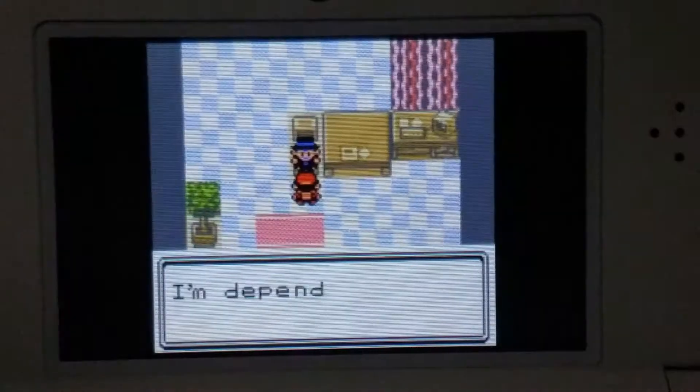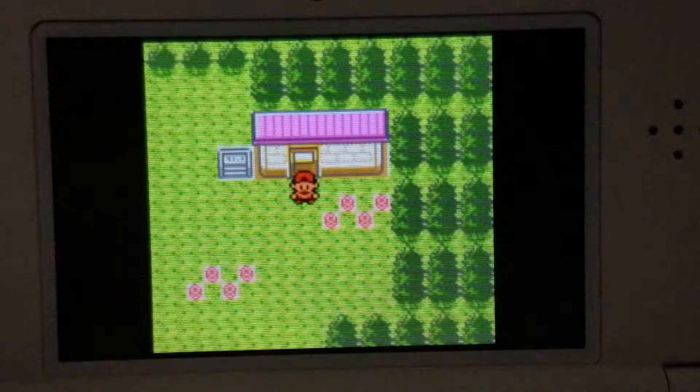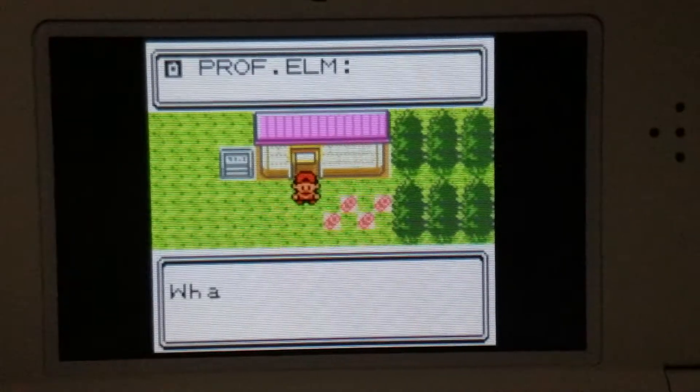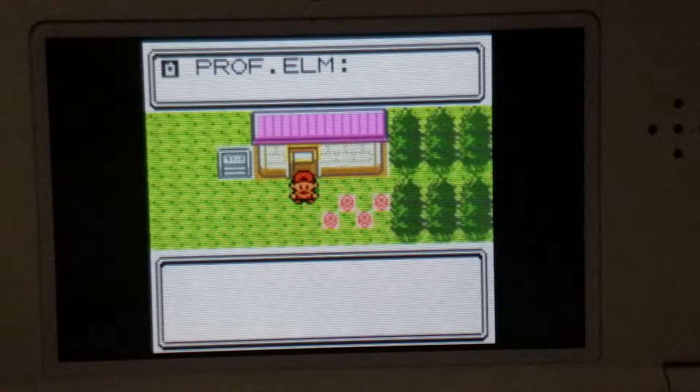So here's a rest, and then he's going to walk out. You're going to get a phone call from Professor Oak, and he says that someone broke into the lab and stole a Pokemon. So that's pretty much what happened.